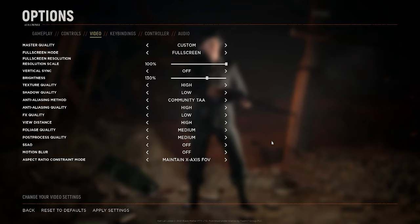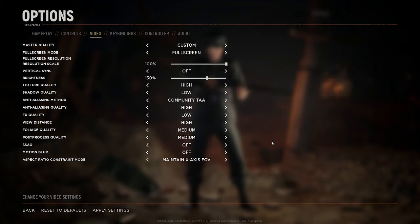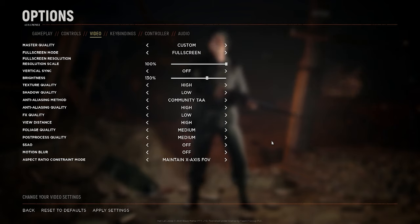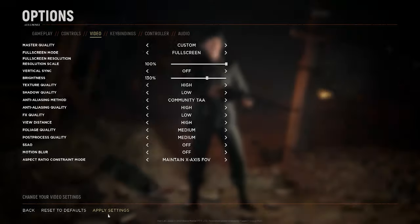View distance — set this to high or epic, which is self explanatory. Foliage quality, medium is mandatory in my opinion. Any higher setting will make the game look more beautiful, but the downside is it will render bushes and foliage that otherwise aren't present at the medium setting. Post processing quality set to medium for some FPS gain, and set SSAO and motion blur to off.